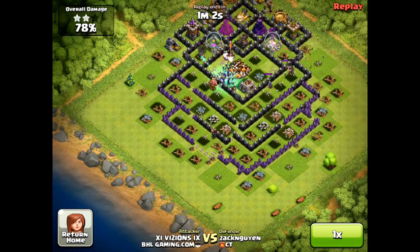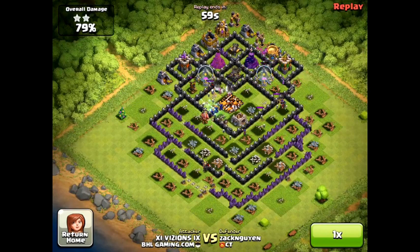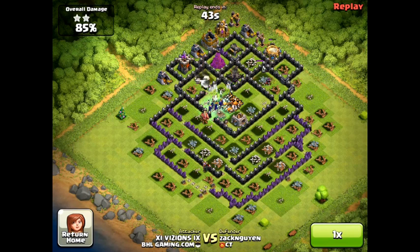They're very weak — it's like 2-3 hits from almost anything and they're dead. Their main key are those Skeletons that they spawn. You want to try to use Barbs, Archers, or anything in front of them as a distraction, so that way when they do spawn the Skeletons they'll be fine. You also want to try to use one of those power-up spells because it does help them out a lot.